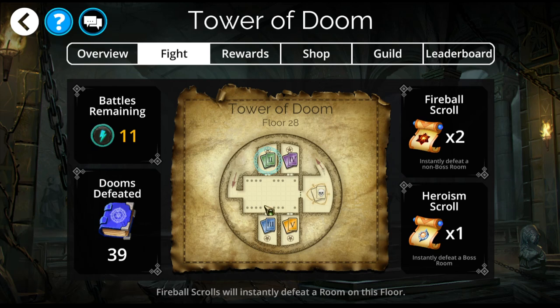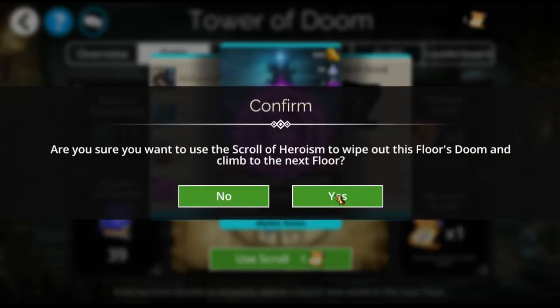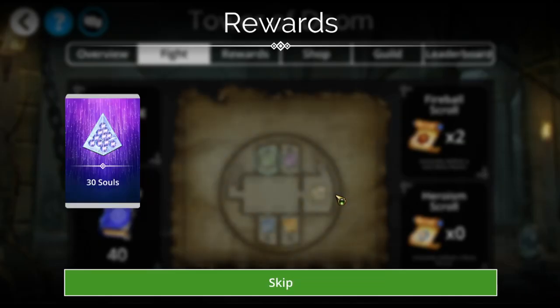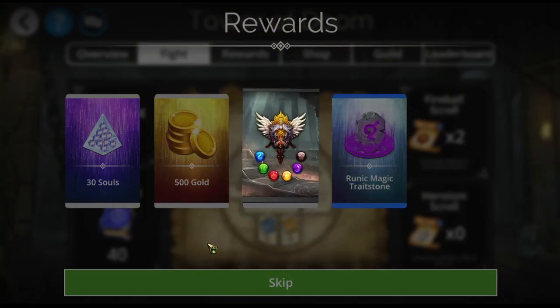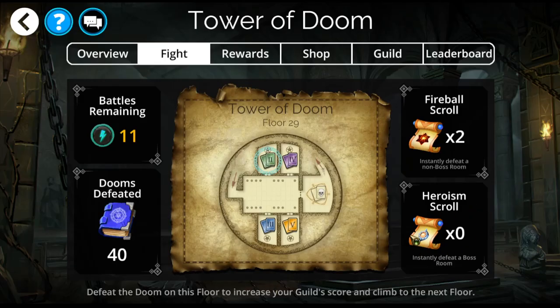Don't waste your sigil doing the unlock room. If you're going to use a Heroism Scroll, go straight for the boss room and use the scroll. I didn't use the unlock, but I saved myself a sigil, because I didn't have to have it in order to use the Heroism Scroll.